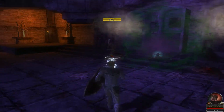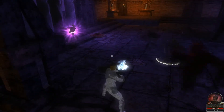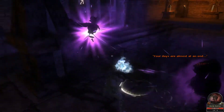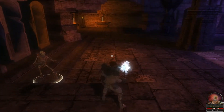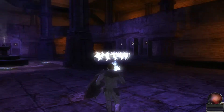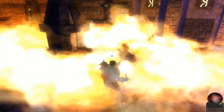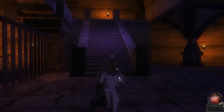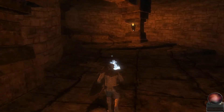Two soul rocks are now on. I think we've got one more guy. So once you kill all those guys, the K rune is activated for the door — go through this door and on to the next soul rock.